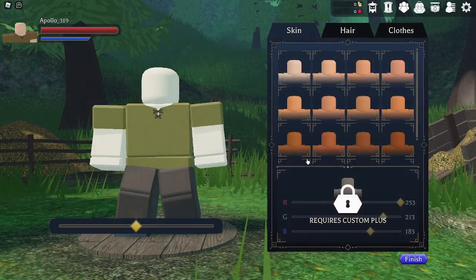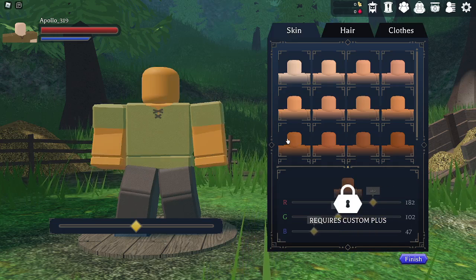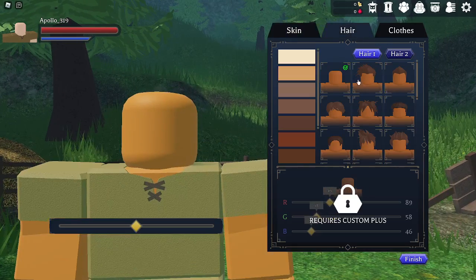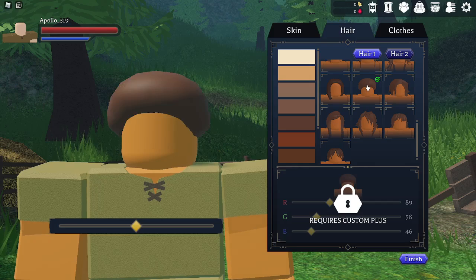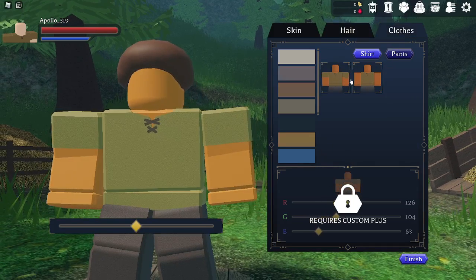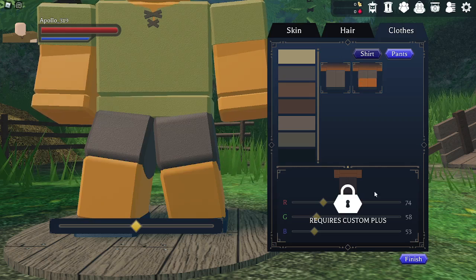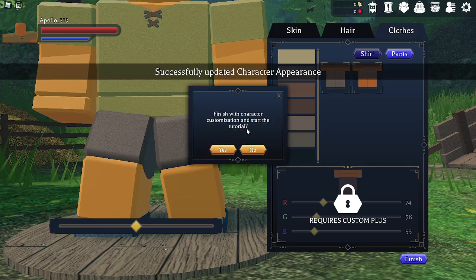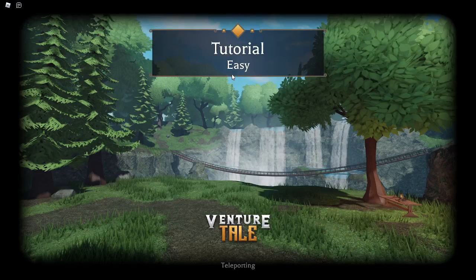I'm going to customize my character. I'll go with a darker skin tone. For hair, scrolling down to pick one. Clothes don't really matter, so I'll just pick something. I'll go with shorts since it's summer. Then I'll finish character customization and start the tutorial.